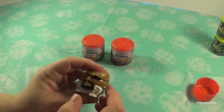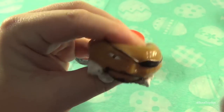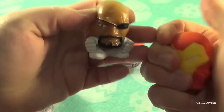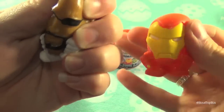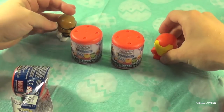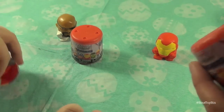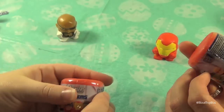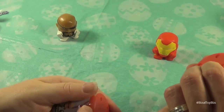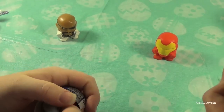Nick Fury! Big squishy head. Out of mine, I got Iron Man. These are from Tech for Kids — the same company that made the Pony and the Hello Kitty ones. This is series one of the Avengers. You're going to have fun to open.